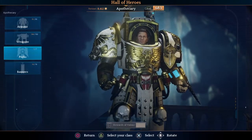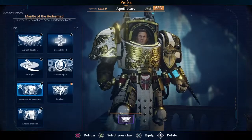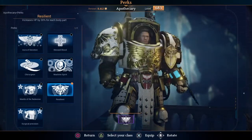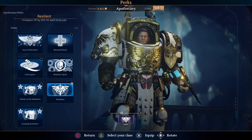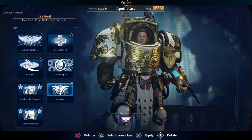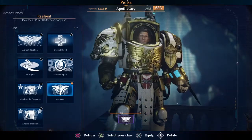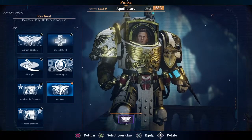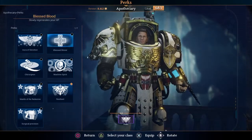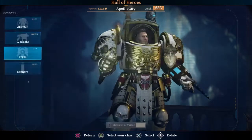The apothecary doesn't really have anything of particular note. However, Resilience is available to every character — it increases the HP of your body parts by 30%, individually your torso, arms, head, and legs. That all stacks and makes you a lot more tanky. If you're unsure what perks to get early on, that's a good place to start.